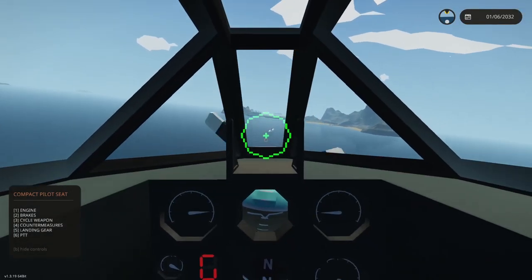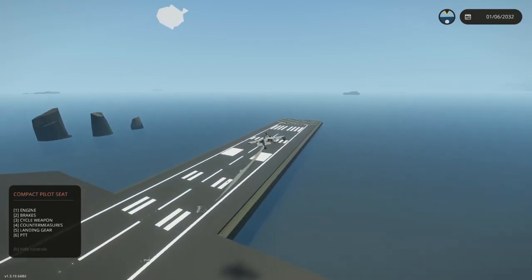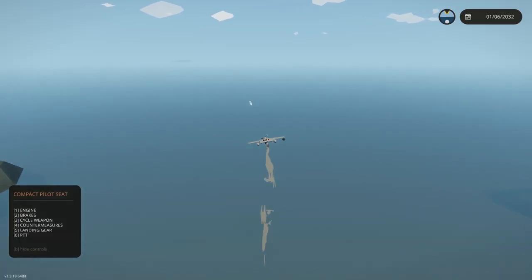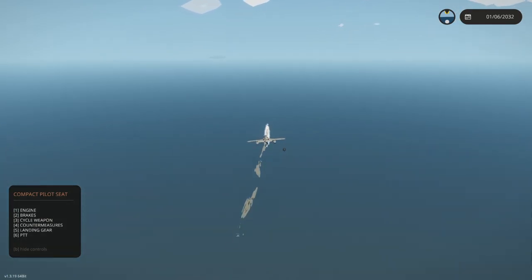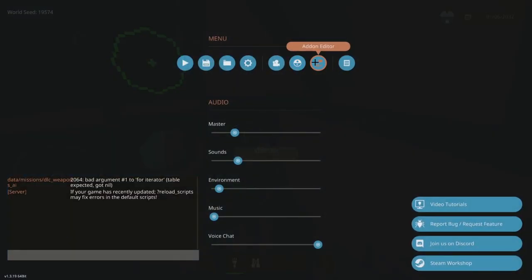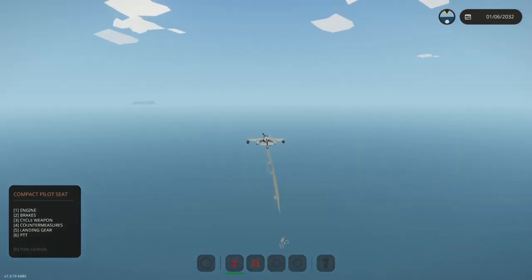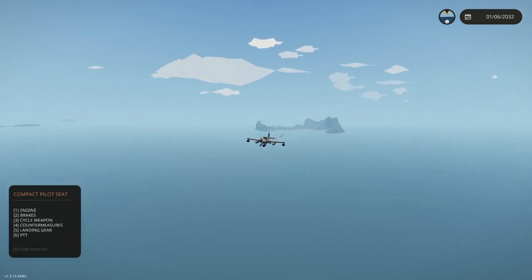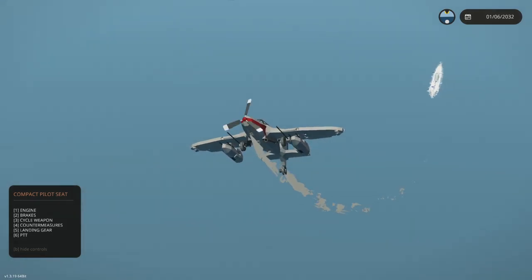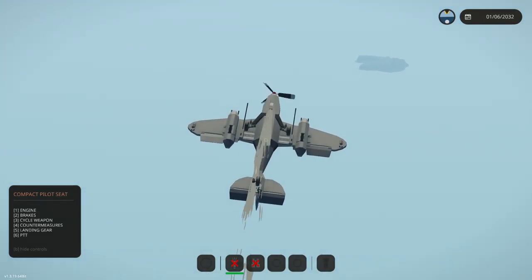It does try to yaw a little bit. We'll cycle to our bombs and see if we can drop one on the target. That's the other bomb — my goodness. I can't tell which bomb is which — that would be nice to know, something that Yuri did have. Did we hit it? Oh yeah — that was close!